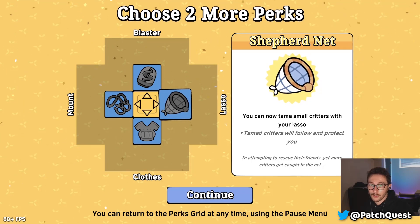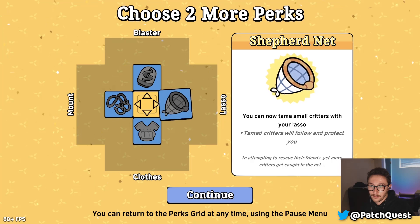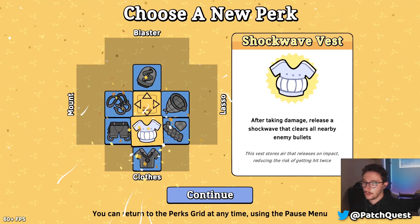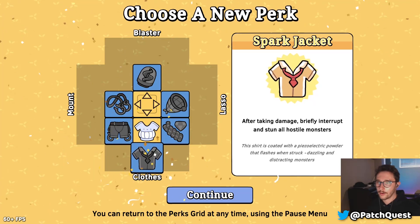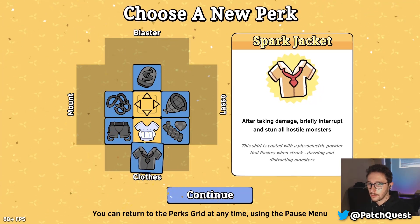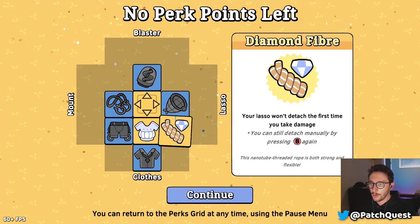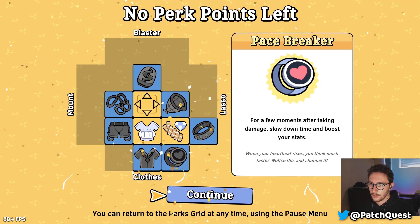You can now tame small critters with your lasso — I want this one! It opens up more options. Also: Won't detach the first time you take damage — I want that one too. Lovely!